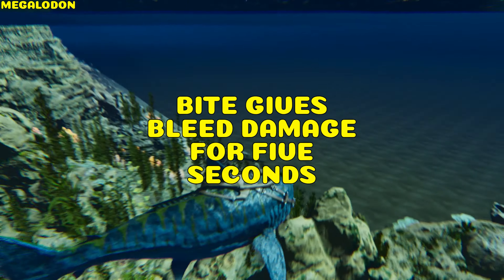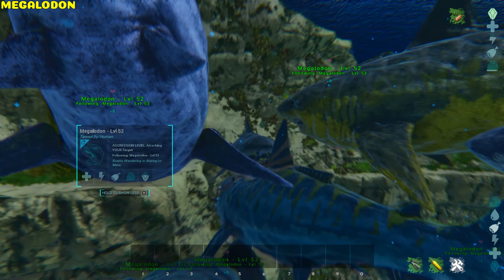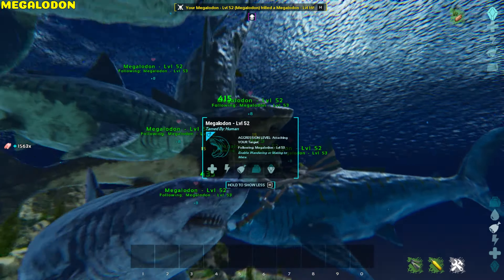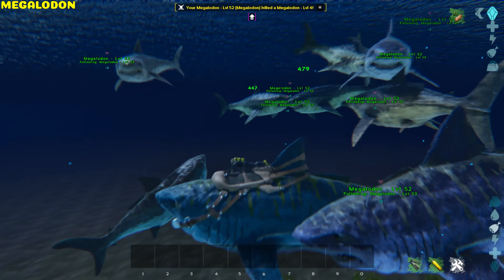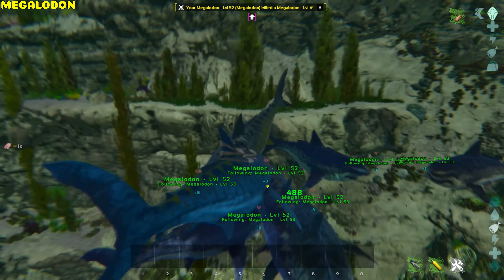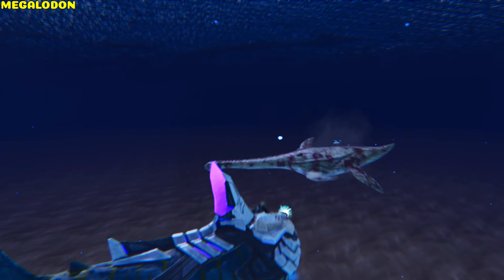Megalodon. Its bite applies bleeding damage for 5 seconds. It also receives a pack boost: 2 Megalodons receive a +1 boost going all the way up to +8 in a group of 9 or more. They receive an extra 25% melee damage and 8.5% damage resistance per extra pack member. It is one of the few tames with access to a tech saddle.